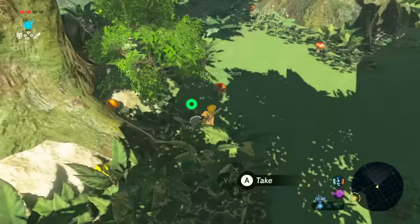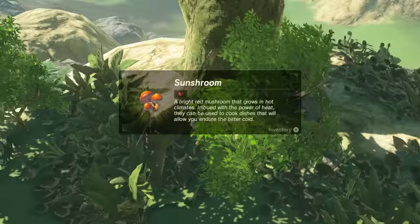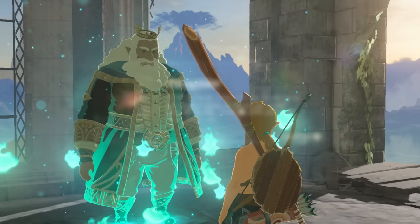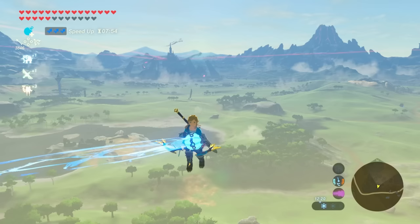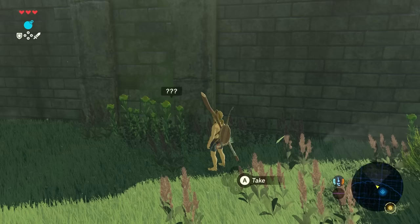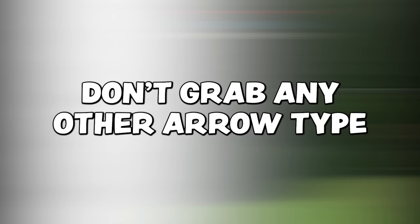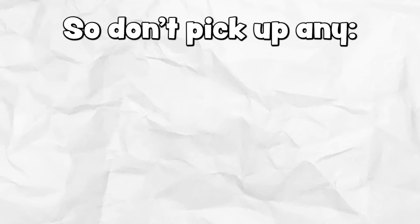Here's what you need to do. The first part is that we need to collect some specific items to set up the glitch. To start off we need to begin a new game and finish the Great Plateau. Don't worry, you won't lose your casual save when you start a new game. Learning the BLSS glitch makes this whole process a lot faster and easier. While you do the plateau, try to pick up as few items as possible, but the important thing is don't grab any arrow type except normal arrows — so don't pick up any fire, ice, shock, or bomb arrows.